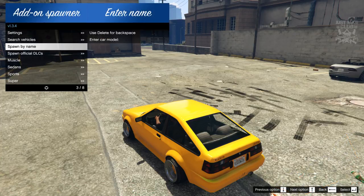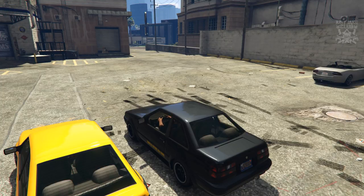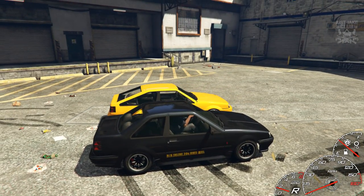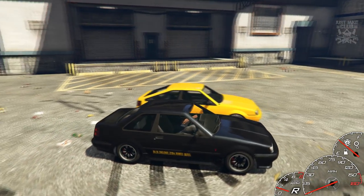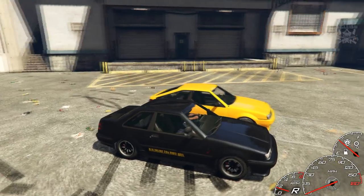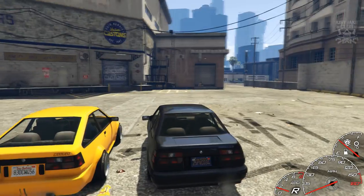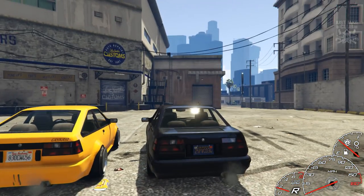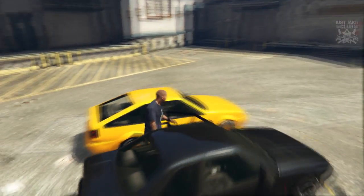We're going to quickly spawn in the original FUTO and get a side-by-side comparison. As you can see there's a big difference, especially in the rear, and I think everyone will agree that GTA Wiseguy's variation is a lot better than Rockstar's — mainly because of that rear end. It looks so much better with the hatchback, and it's got a wide body from stock, plus those insane wheels.